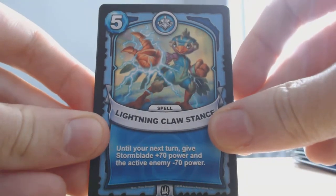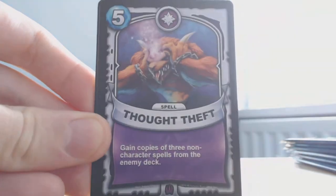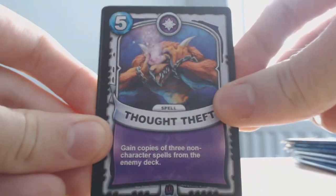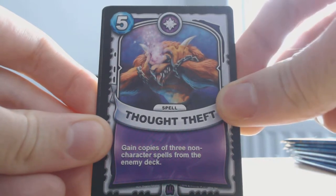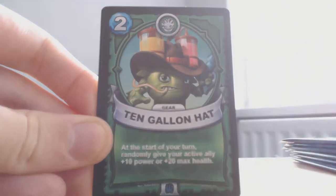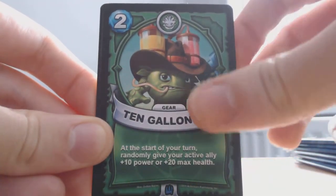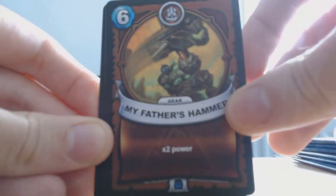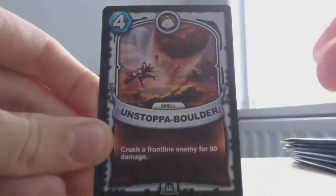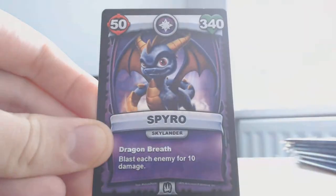Lightning Clawed Stance, Aeon's Might, Thought Theft — that's a legendary one. Gain copies of three non-character spells from the enemy deck. Ten Golem Hob, My Father's Hammer, Stop The Bowler, Morley Birds, and Sparrow again — I have a few of them.